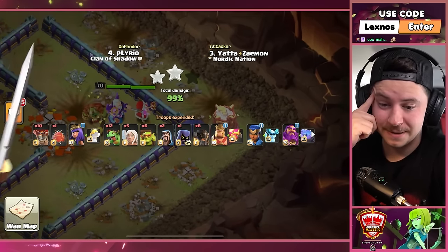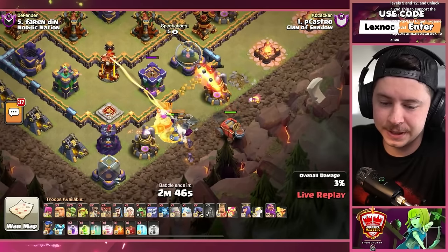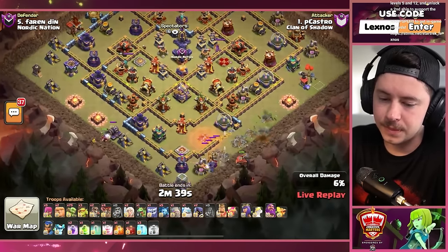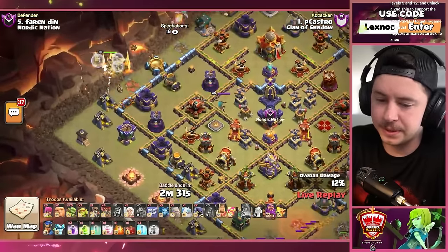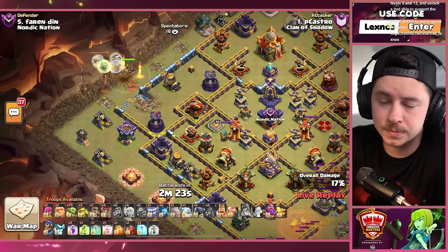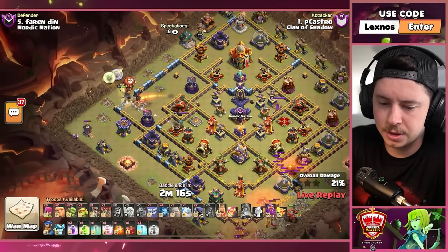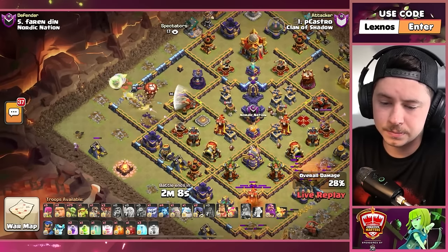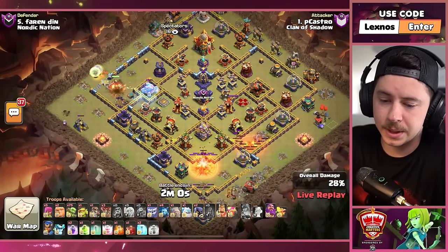P Castro with the final attack of the match — again two healers, a recall spell, flame flinger, early yeti, some headhunters to fight the barbarian king, healer puppet frozen arrow combo. Down goes that wizard tower, flame flinger getting nice value. Queen pops the ability right away, drop the other two healers. Down goes the mortar, minion on the outside. Archer tower locks on the archer queen — gotta always watch her health now that you don't have a queen ability. Freeze — that was a great freeze! Queen gets the enemy queen, RC gets a shot.